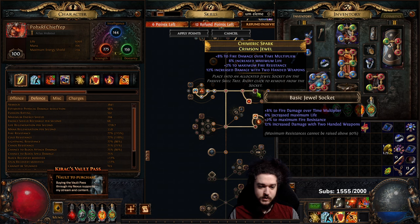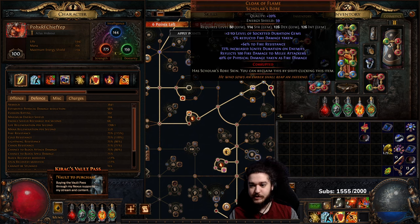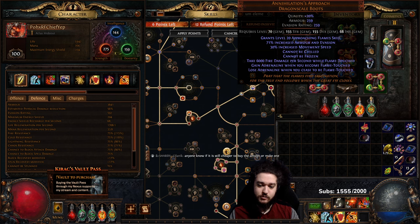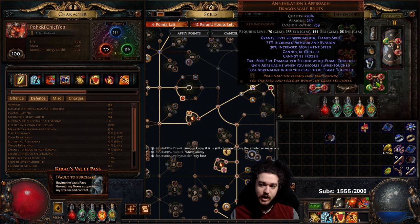Some people are not going to be using Cloak of Flame and will be using a rare body armor, which means they can naturally have one to two maximum fire res from their body armor. Same thing with boots — if you're not using Annihilation's Approach, you can also get one max fire res on your boots. If you combine these, you don't have to sacrifice a jewel and can get an extra damage mod back.